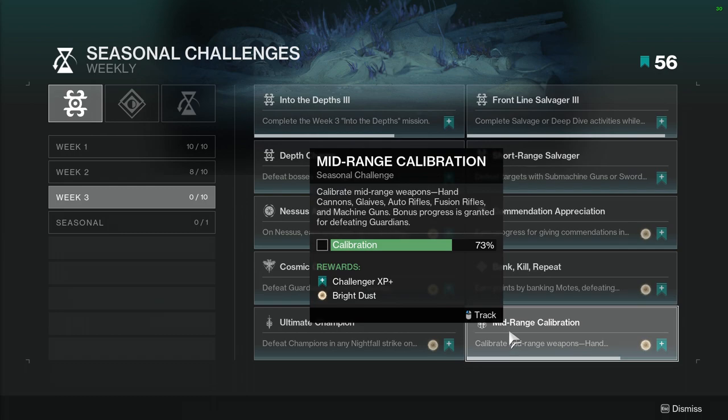Calibrate mid-range weapons: hand cannons, glaives, auto rifles, fusion rifles, and machine guns. Bonus progress is granted for defeating guardians. I think I've gotten this just purely from the two raids I've run this week, so not hard.